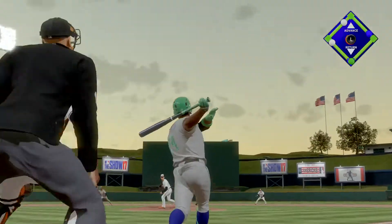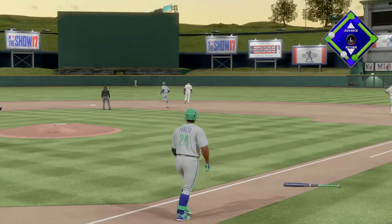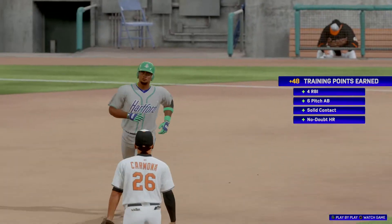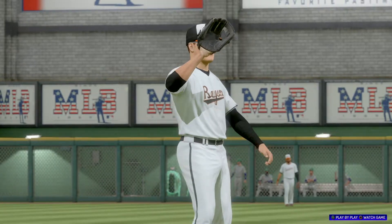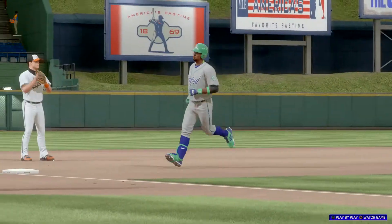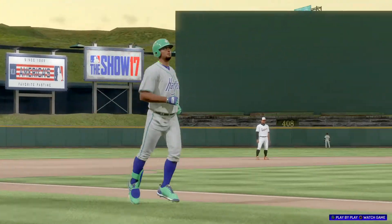He's set. Here's the three and two. Now a shot to center field — back goes the center fielder, but this ball has plenty behind it, and it's a home run. So he promptly unloads the bases with that one. Number 26 for him on the season, as we are all tied at five.